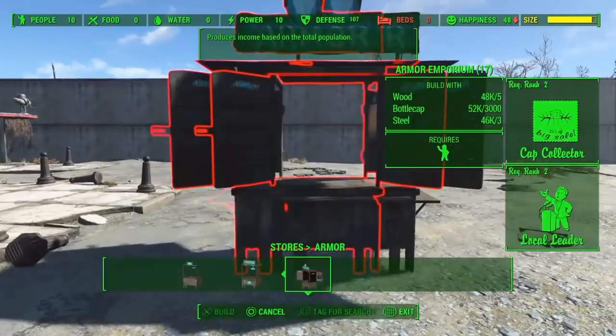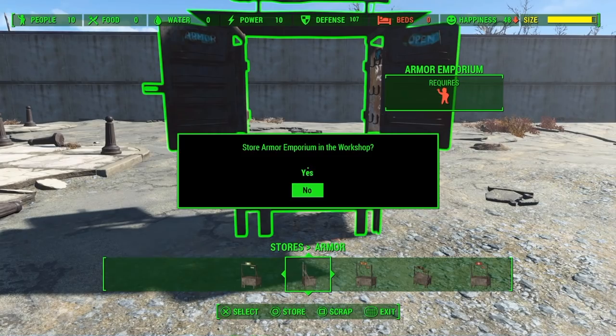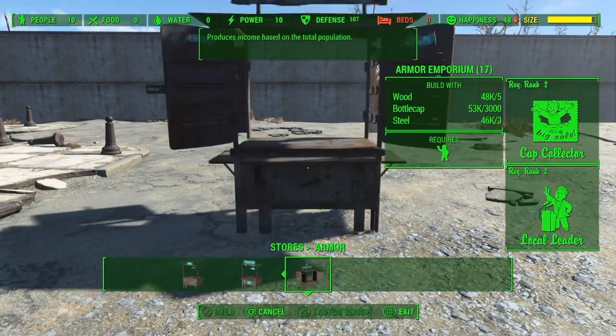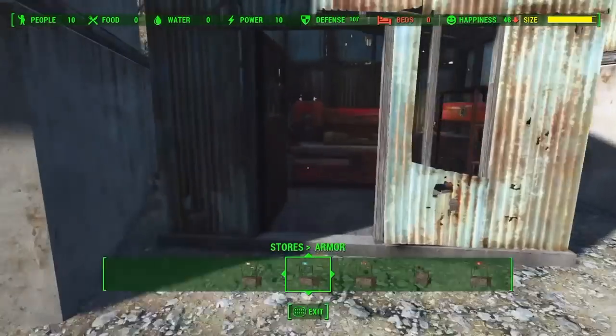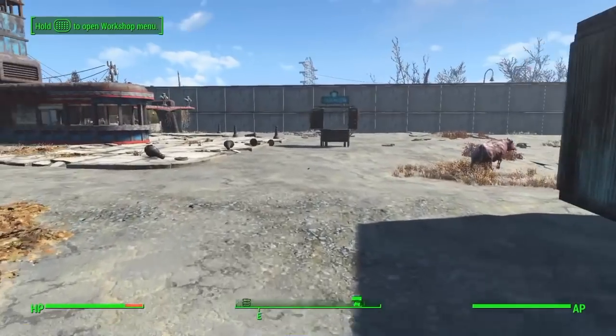Basically you are duplicating stores and scrapping them at the same time so you get caps from the stores. If you do need more help with this glitch doing the square, x and circle, then do check out my resource glitch video because this is the same method.